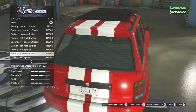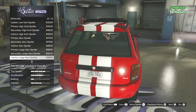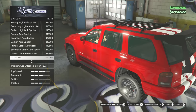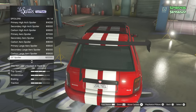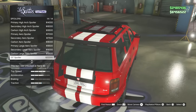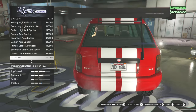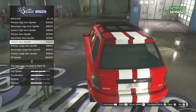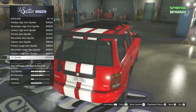Spoilers — does the Shelby have a spoiler? I don't think it does. Some of these spoilers are okay. What is this one? It just made it look like the back of a Micra — a K11 Micra. I apologize to any Durango fans, that's an insult. I think Micras are cool though.